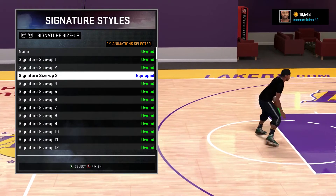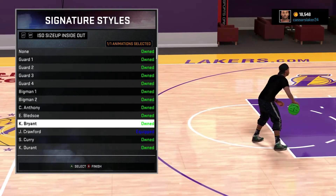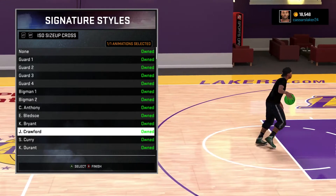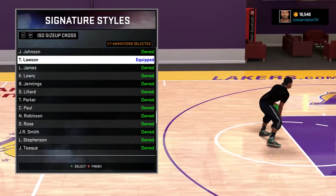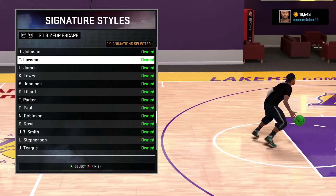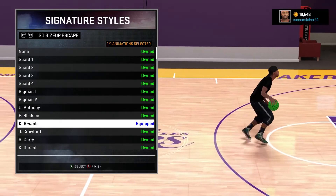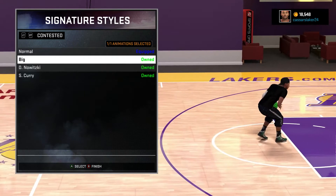Signature size-up number 3 — this is so sick. I've got ISO size-up inside and out, Jamal Crawford. Look at this, it's so sick — you can't stop that. Once you've started that, you can't stop it. ISO cross — I think I have Ty Lawson. Ty Lawson is so good, possibly the best one, along with Stephen Curry's as well. For this one I've got Kobe Bryant — ankle breakers for days. Look at that, it's so sweet.